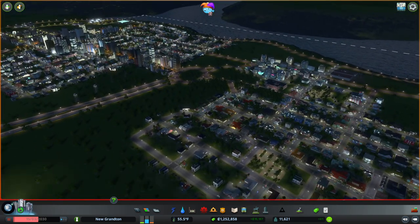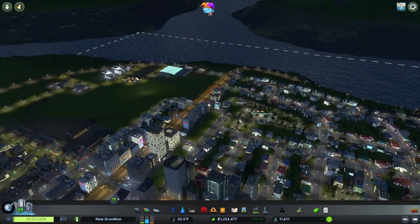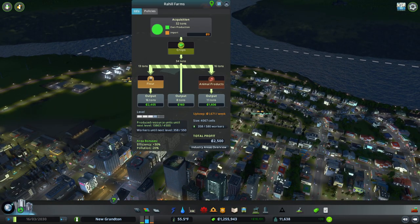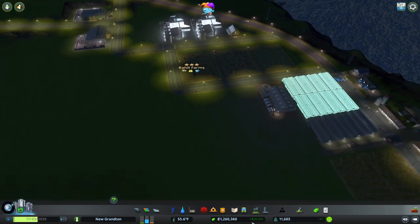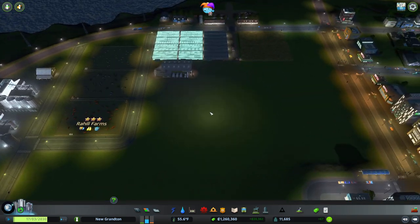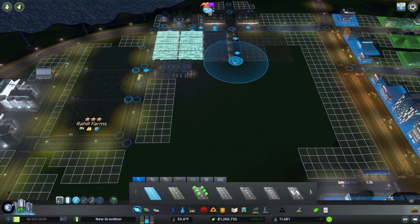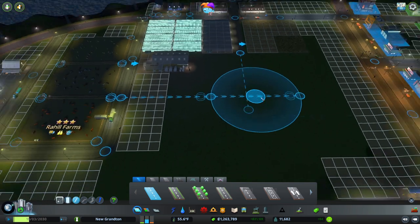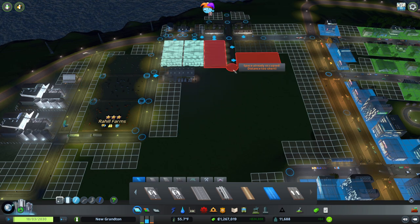We might want to do something with the farms as well. Let's send people around there. How is Rahil Farms doing? We're at 58 of 580. They are level three though. Did I ever put in the new things? I spoke about it but I don't think we ever did it. That's a thing to do. We've expanded today — and we're having industrial roads in here, because they need the throughput.